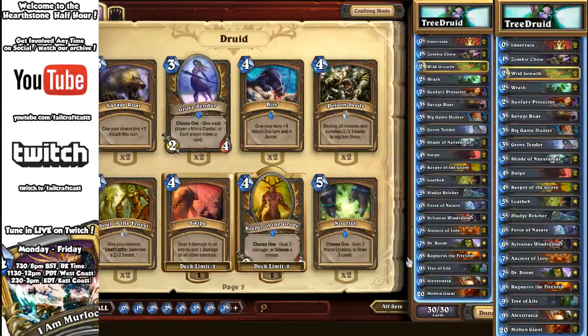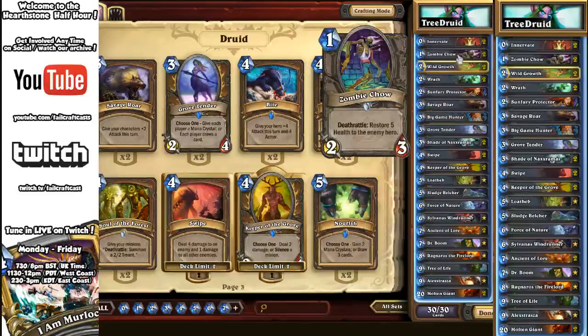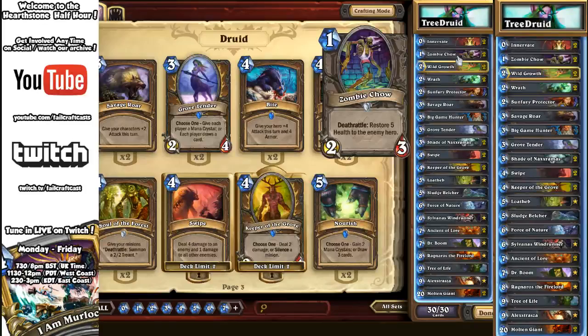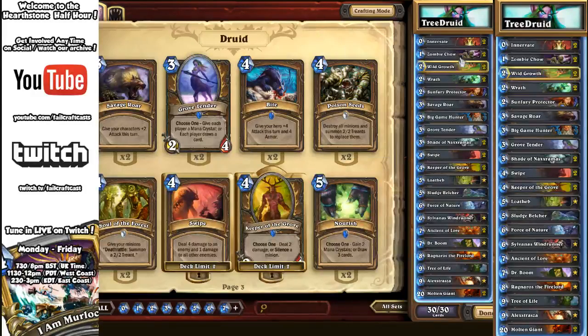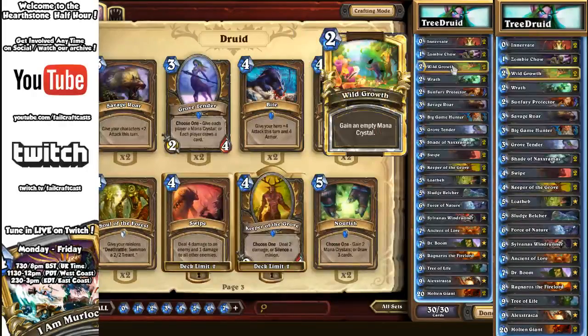Even if your opponent is back up to full health too, you have a better table position — that's the Tree Druid piece of it. You also see a lot of Ramp Druid here. Innervate in the early game, and Zombie Chow to trade against aggro decks. Zombie Chow's purpose is solely to keep you in the game against aggro, so make sure you trade against minions rather than attacking hero health.